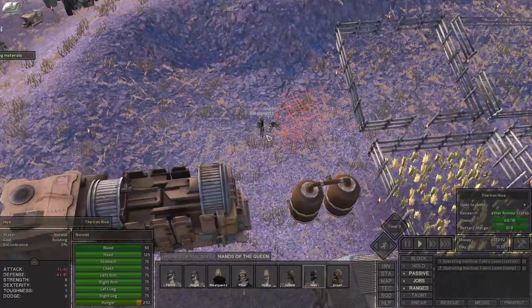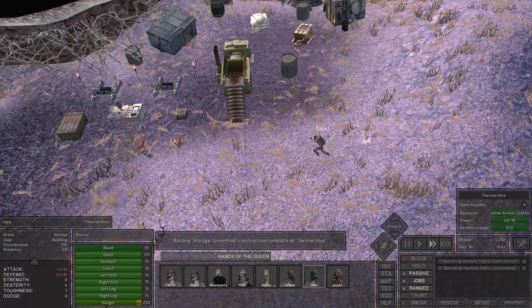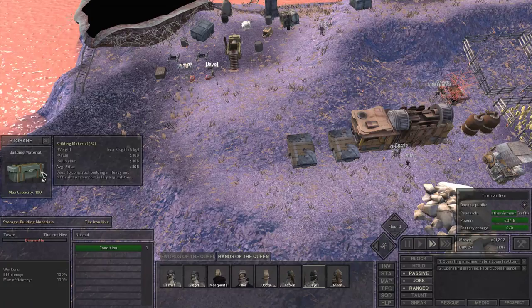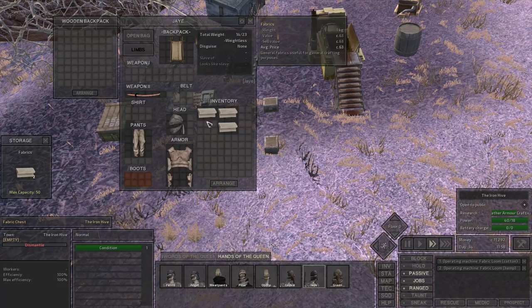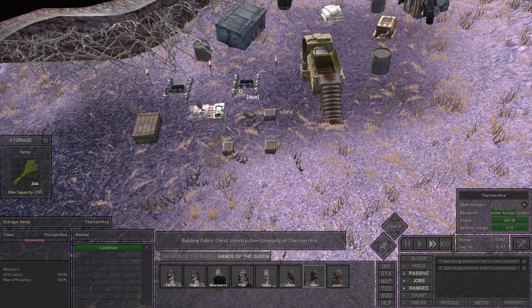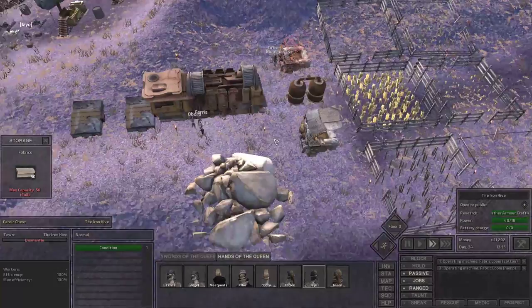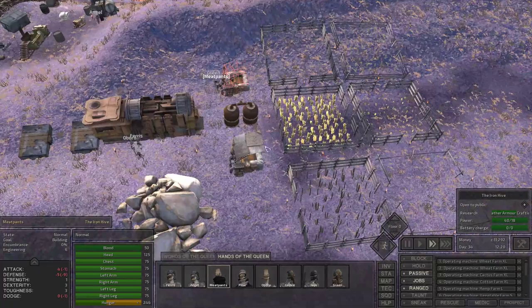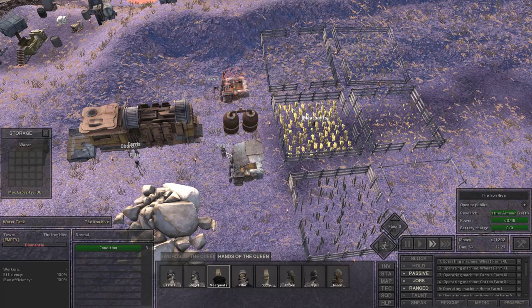Jay is queued up to be an engineer — I'm gonna get rid of that queue and manually control them. The green fruit barrel will allow us to store green fruit, and all of these additional fabric boxes will allow us to make additional fabrics, because we maxed out at 50 already. Jay will start making fabrics out of the hemp, and we'll have a great big surplus, which will allow us to make armor, clothing, and stuff like that.